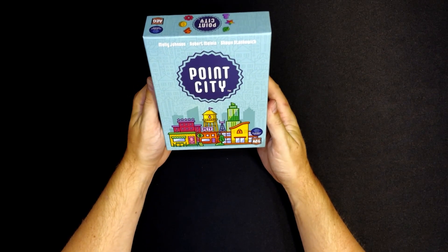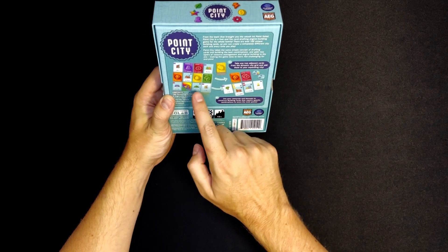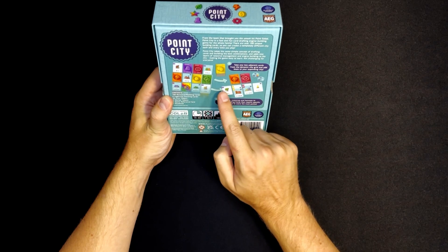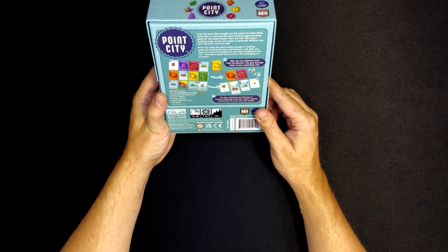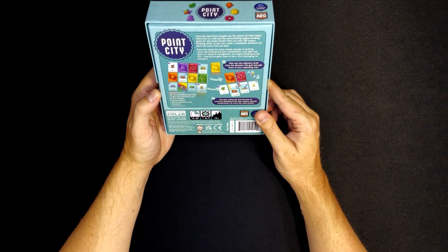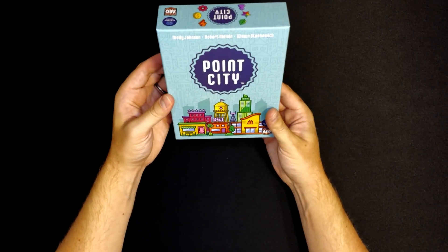Next up is Point City from Flat Out Games. This is kind of the sequel to Point Salad, and it's a fun little card game that plays in 20 to 30 minutes. It's kind of an engine building game. You're taking cards from a center board — they have to be adjacent to each other — and you pay the cost on the card to put it in your tableau. The resources on that card will then help you pay for future cards, so it escalates in that way. Whoever builds the best city and scores the most points wins. Very simple game, but with quite a few different strategies. It's a fun feeling to have your little city get better and better so you can score more and more points. That is Point City.